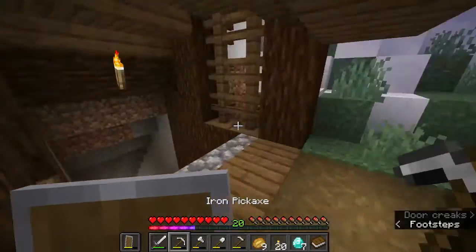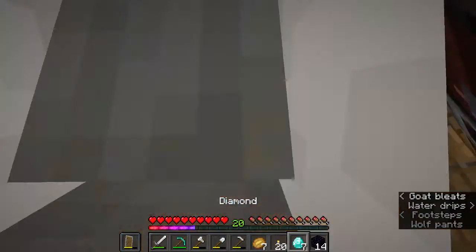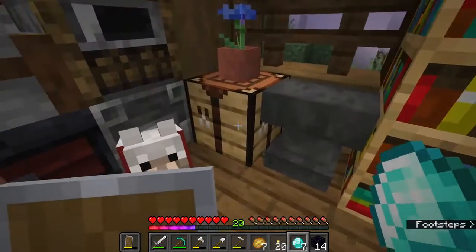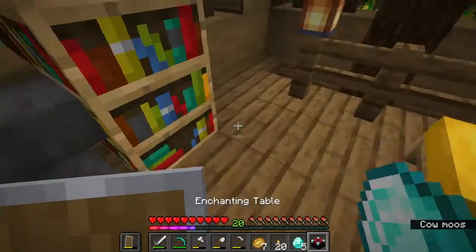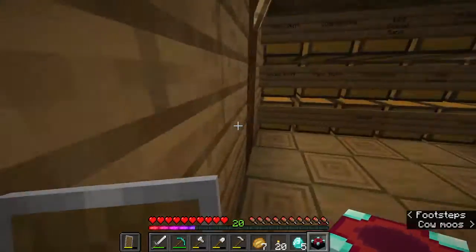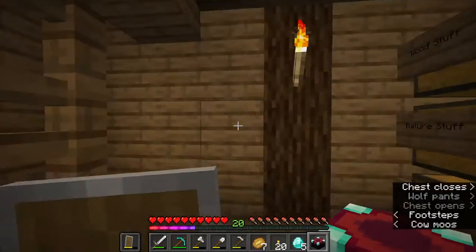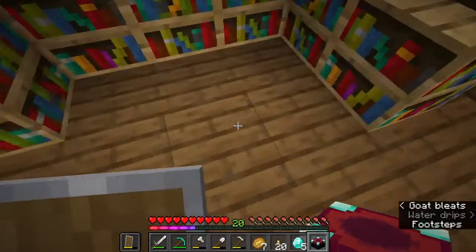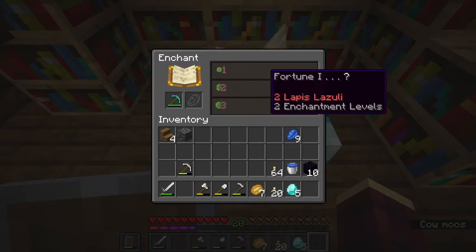I got 14 obsidian — enough for an enchanting table and also a nether portal! Let's get the enchanting table crafted. Let me get some of these and go up here, plop it up here — boom, we have an enchanting table! Wishful fortune.